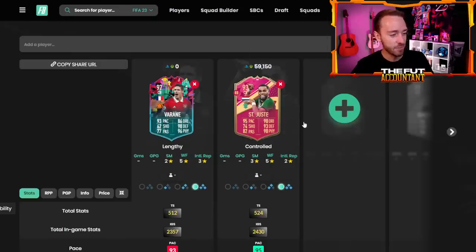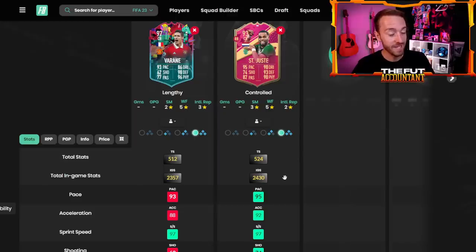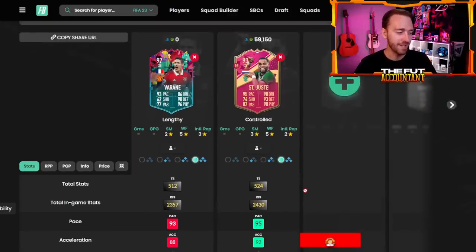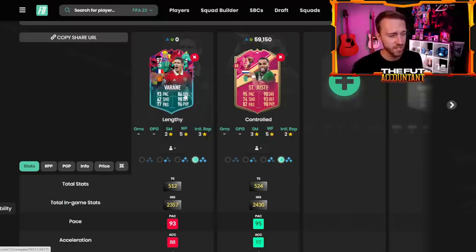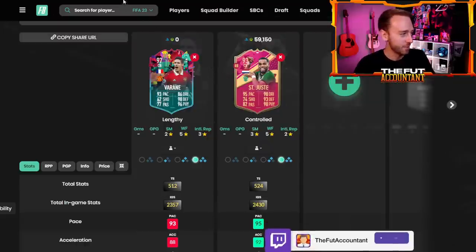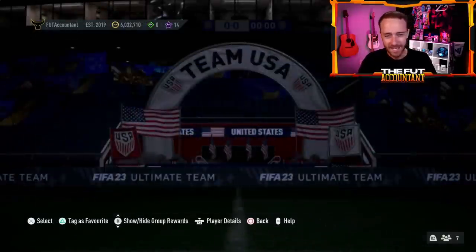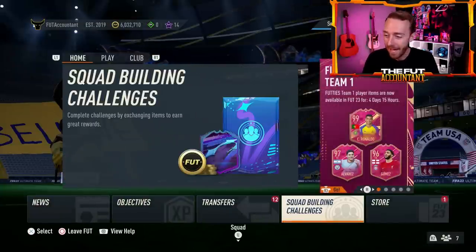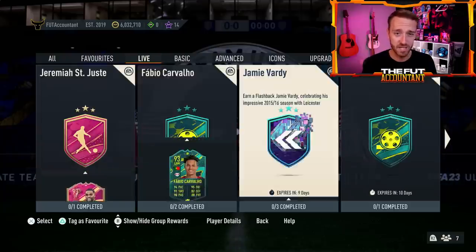This 93-rated St. Juste, technically if you go down to the statistical level, has more total stats and more in-game stats than Raphael Varane's 97-rated card. Now of course the differences are in the shooting, passing, and dribbling from St. Juste to Varane. But still — 5 million coins plus 25 games for Varane and 60,000 coins for St. Juste. That's why this is good content: you get a really, really nice level card. EA, keep that up. That's the content we want to see throughout the rest of this entire week.